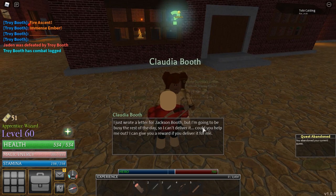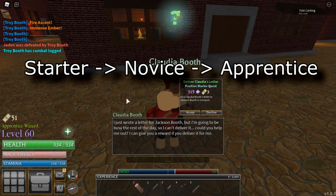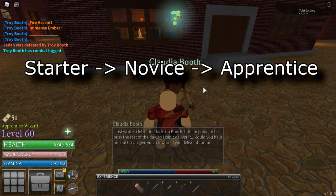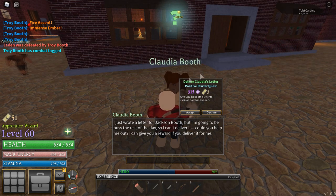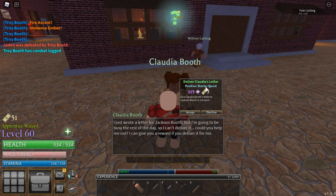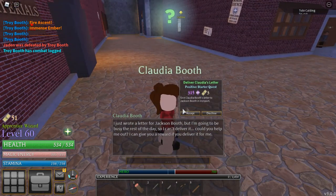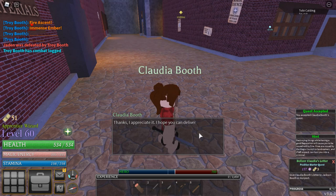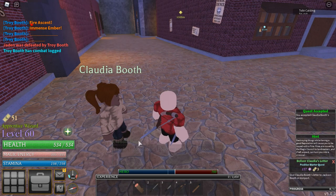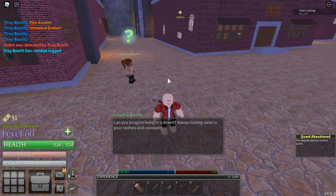Before I explain how to read quests, let me tell you the ranks. Right now there are three ranks: Starter, Novice Wizard, and Apprentice Wizard. Quests go with those ranks. This quest here is a starter quest, and if you're above starter - so novice or apprentice - doing a starter quest only gives you half the XP. I only get about 115 instead of the full 355.